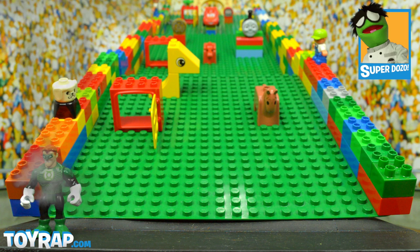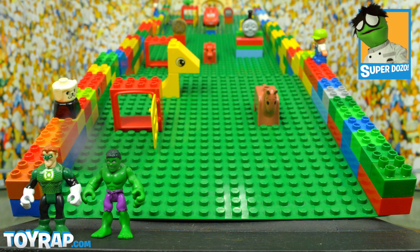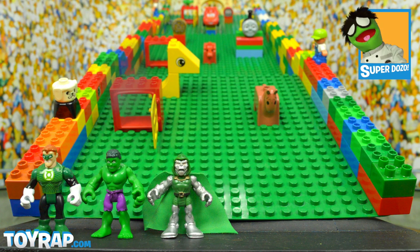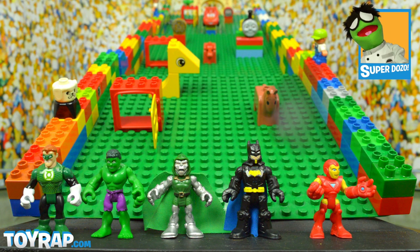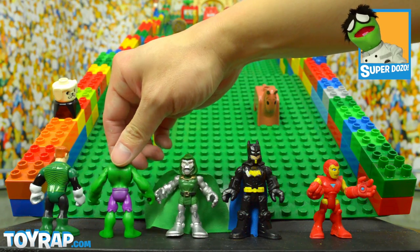The first to enter onto the mountain is the Green Lantern — he brought his ring. Next is the Hulk, looking very pretty in his purple shorts, and he's also green. Following the green theme is Evil Doctor Doom — look at the size of that cape! Next is Batman with his blue cape, and finally Marvel Comics Iron Man with his repulsors! Let's see these guys compete and get them ready for the onslaught of the balls!